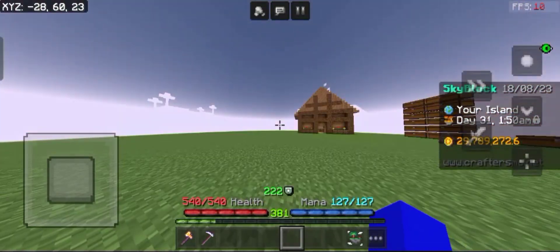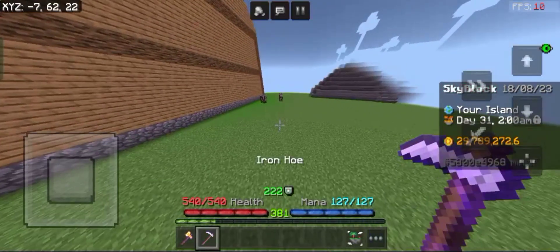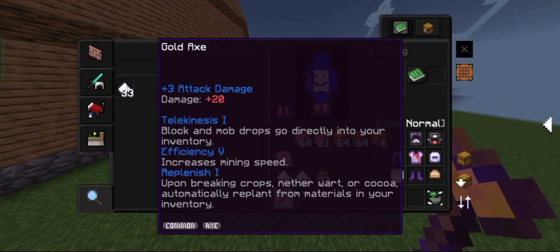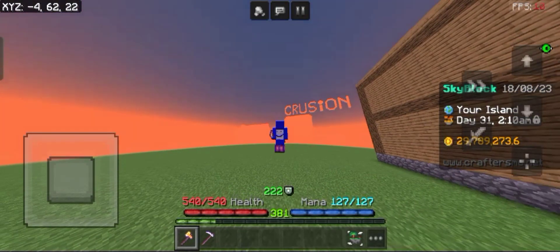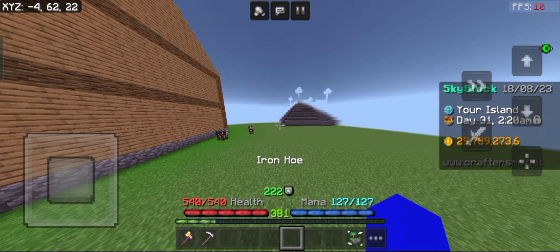The first thing I did after this update was grind cocoa beans to get the replenish enchantment. I managed to get replenish on my axe and my hoe. But if you look at the enchantments on my hoe, you can see it doesn't have replenish on it — that's because while I was farming, my hoe just randomly disappeared from my inventory. I still don't know how that happened.